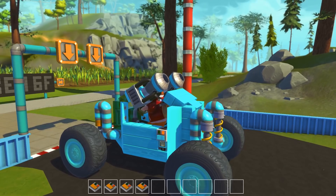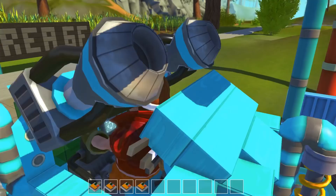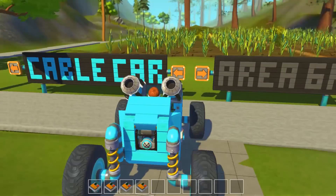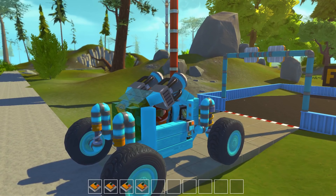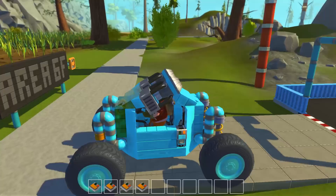I've gone in here and checked out some of the things, and there's actually some really neat stuff here. The first thing he's got is this little car - this car is really just a means of transportation around the map. He's got two areas here: he's got a cable car to the left, and he calls it Area 6F to the right. There's some really cool vehicles over there, but the first thing I'm going to check out is his cable car.